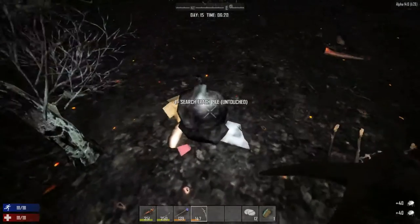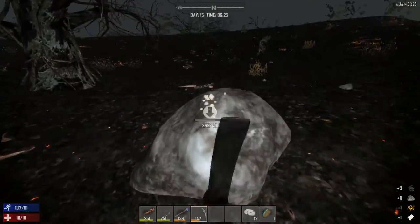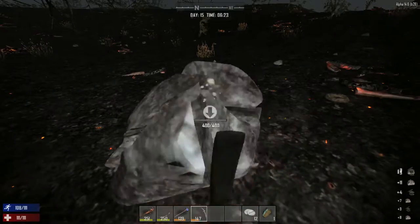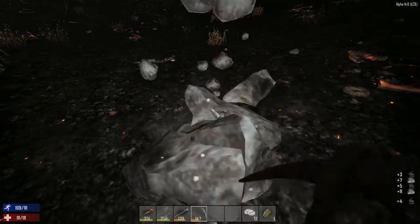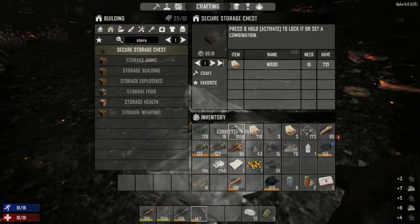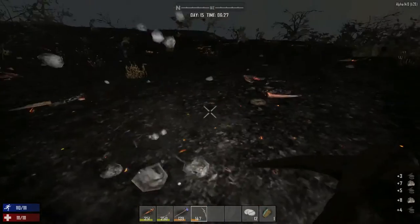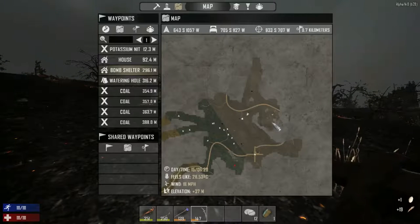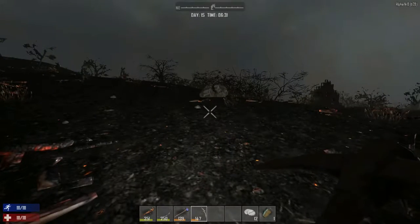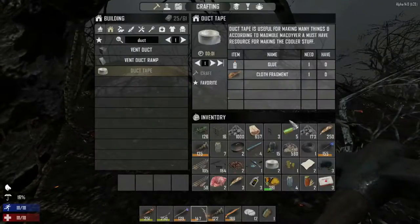There are some rocks here and a trash pile. Another corn seed — nice, let's get those because we definitely still need them. I did make a bunch of cobblestone so hopefully that'll be enough. I'm just going to wander out in this area, explore a bit, harvest, and loot.